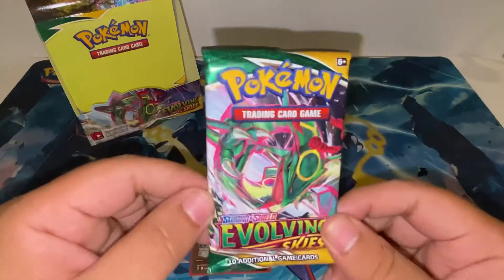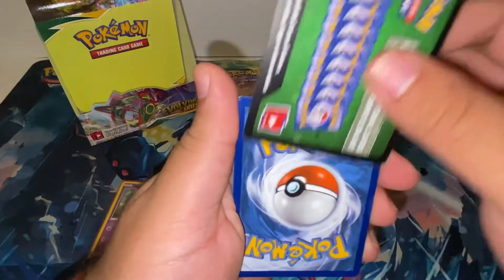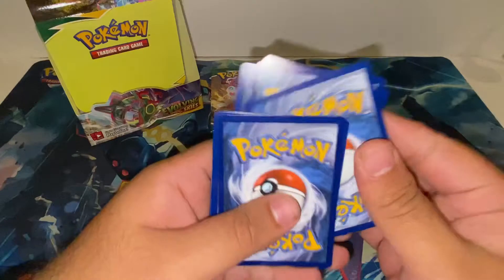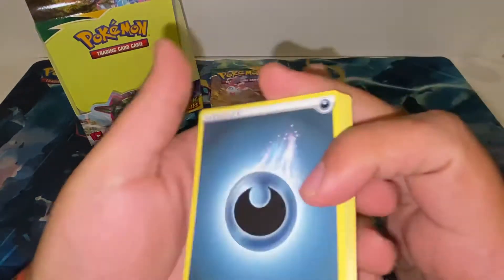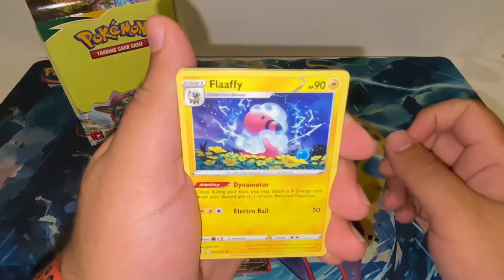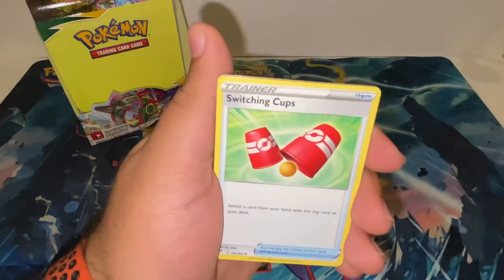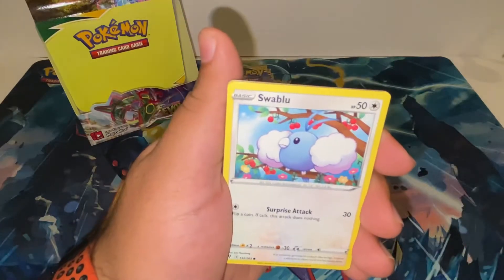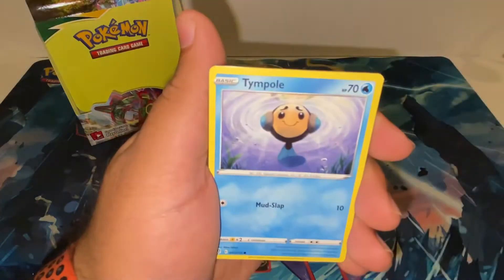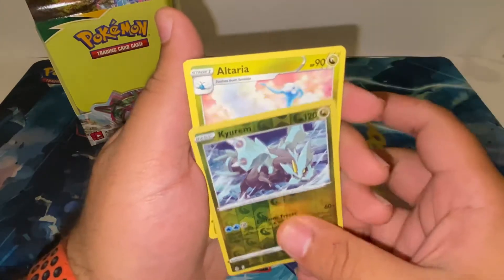Moving on to the next pack. I believe we are still waiting for the secret rare — I could be wrong, but I believe there is at least one secret rare in every booster box. This pack gives us Flaffy, Braviary, Switching Cups, Swablu, Woobat, Eevee Temple, reverse Kirlia, and Altaria.